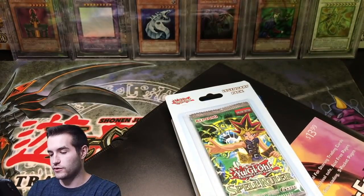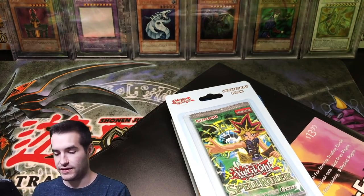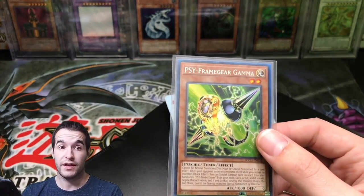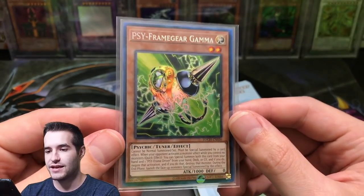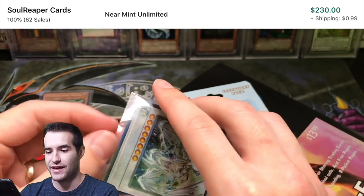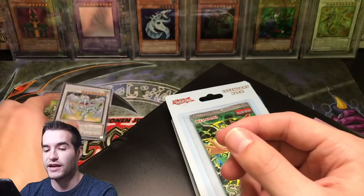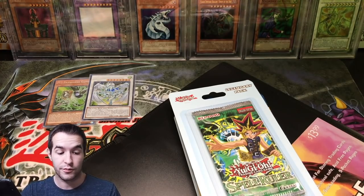Check this out - look what we already have right off the bat. He told me he pulled these. First up, in a top loader, Psy Frame Gear Gamma, Collector Rare, unlimited. The new unlimited tune chaos Psy Frame Gear Gamma. He also pulled, I think in the same day, Stardust Dragon Collector Rare Unlimited. That is absolutely nuts. This dude was on fire and he got two Collector Rares. We're going to potentially be buying these, which is epic because Stardust Dragon is one that I've always wanted. Even though it is unlimited, it's still going to be really cool.